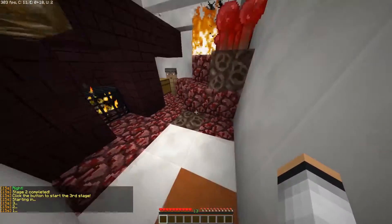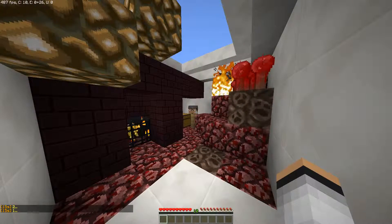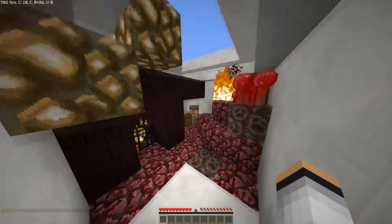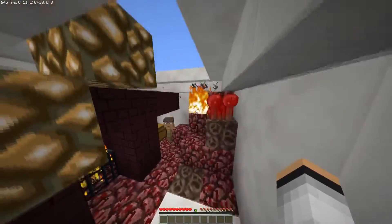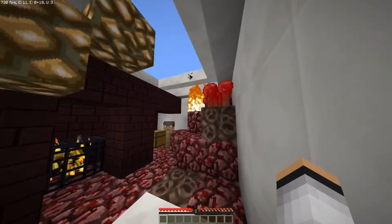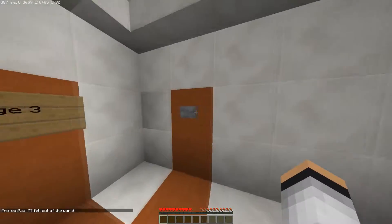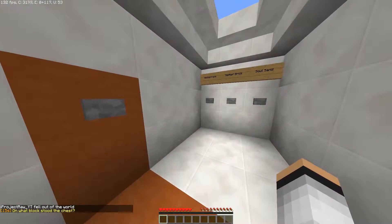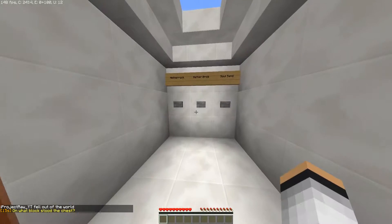Alright, Stage three. There is soul sand — two soul sands, a blaze spawner, another fortress fire, two glowstone, one nether wart, and I think that's a single chest — yes, single chest, one nether wart, two blaze. On what block stood the chest?